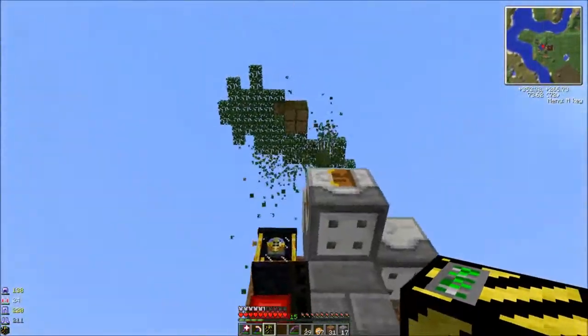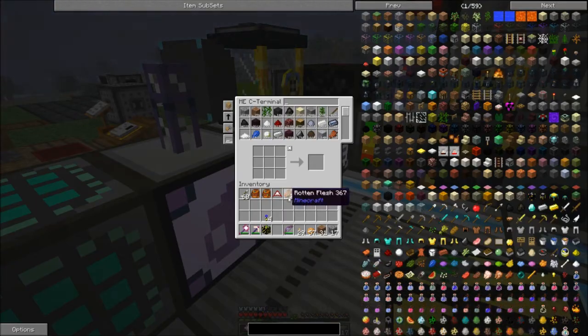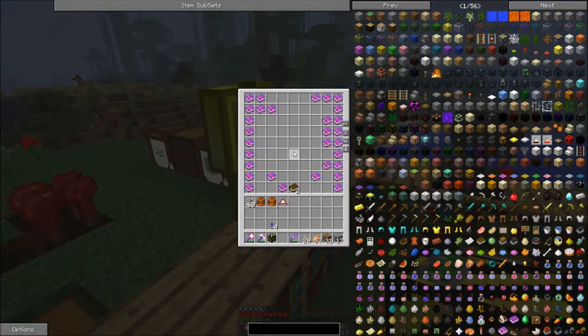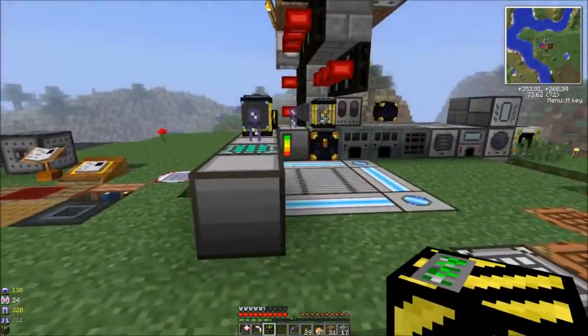I've also been using the auto-disenchanter — if mobs drop enchanted armor, I can grab it and stick it in there, and get the enchants off and turn them into books. I do it all by hand right now. I got a bunch of different enchants on books in the box over here — all sorts, including some vanilla enchants and a bunch of new ones I don't know much about. Restoration I assume restores your health. Last Stand apparently brings you back to life with some buffs. Focus Punch makes your punch stronger. Leapfrog is supposed to do some sort of jump thing.